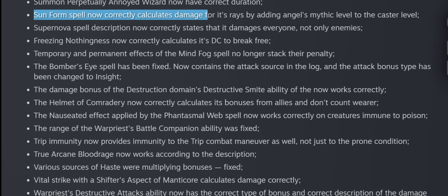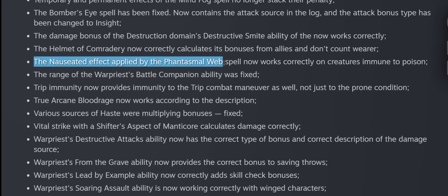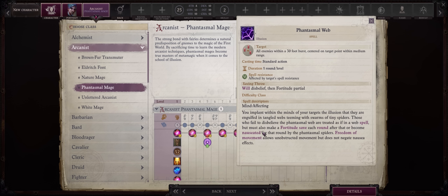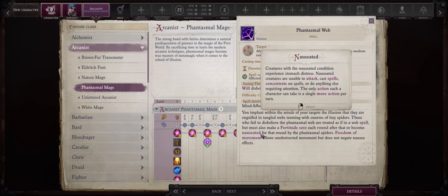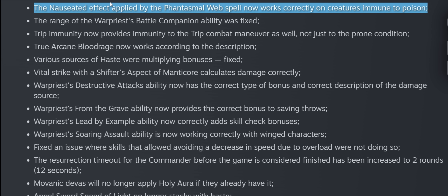The Sunform spell now correctly calculates damage for its rays by adding the Angel's Mythic level to the caster level — quite powerful, enhancing damage by an extra 10 dice. Sunform has always been one of the ultimate Angel mythic spells, increasing deflection by a massive amount equal to your Charisma bonus, and its offensive ray can be cast as a swift action so you still get to attack and cast another spell simultaneously. The nauseated effect applied by the Phantasmal Web spell now works correctly on creatures immune to poison — thank god, since demons are all immune to poison, which previously made this great crowd control spell useless against them.